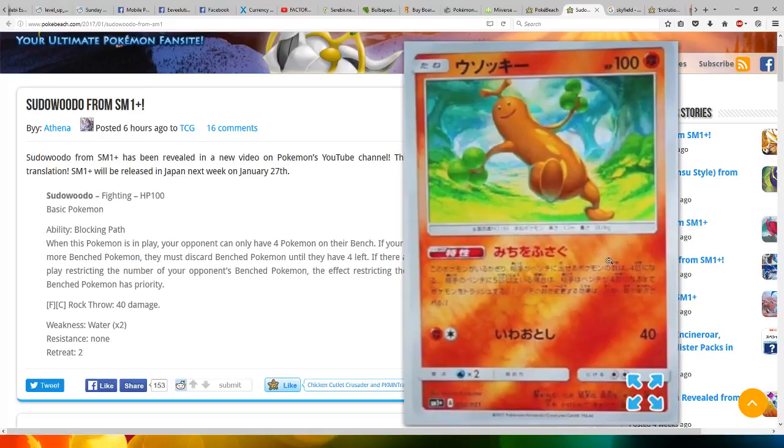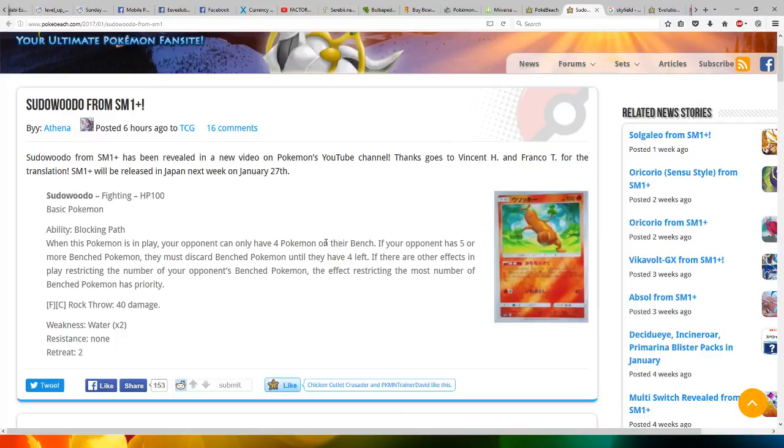Have a look at this awesome looking card. Sudowoodo is a Fighting type, HP 100, basic Pokémon with the ability Blocking Path. When this Pokémon is in play, your opponent can only have four Pokémon on their bench. If your opponent has five or more benched Pokémon, they must discard benched Pokémon until they have four left. If there are other effects in play restricting the number of your opponent's benched Pokémon, the effect restricting the most number of benched Pokémon has priority.